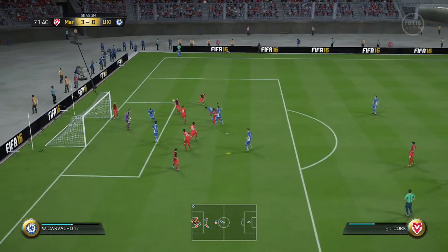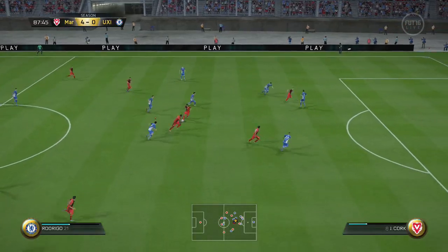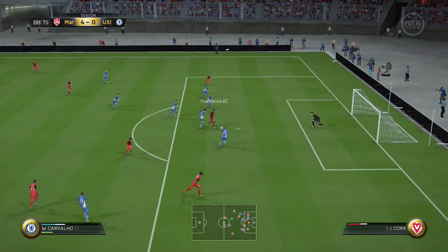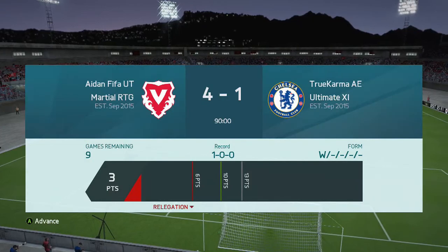Ashley Young again with a corner and Jack Cork manages to put that in to make it 4-0. Honestly I was having so many shots it could have been so much more. But then at the end I tackle him two, three times, he just bursts through - nothing I could do - and William Carvalho makes it 4-1. But that's a consolation goal and we do end up winning.